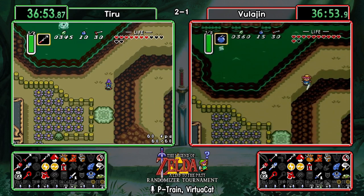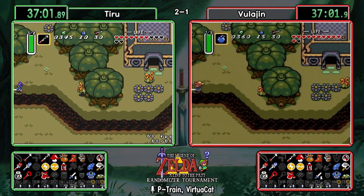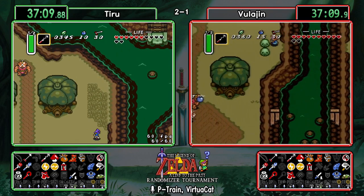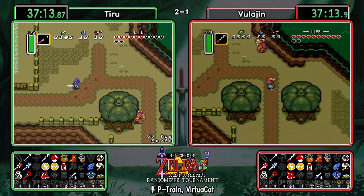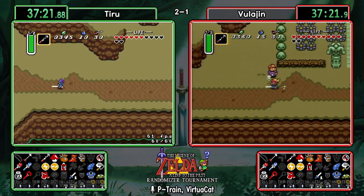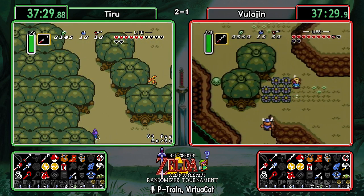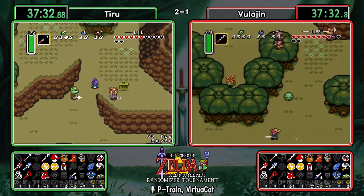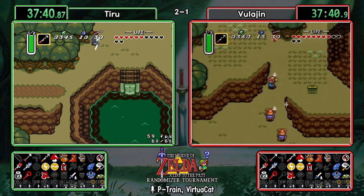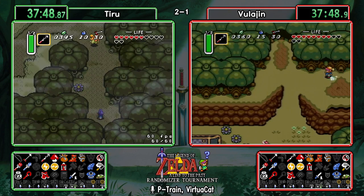We'll make their way over to Village of Outcasts now. They are right with each other — completely in sync, only 15 rupees apart from each other. The option now: do you clear Village of Outcasts first, or check Skull Woods before doing that? Skull Woods is pretty fast with only two items. Also checking Bumper Cave up there — just bombs up there, but with the magic cape that is in logic now.